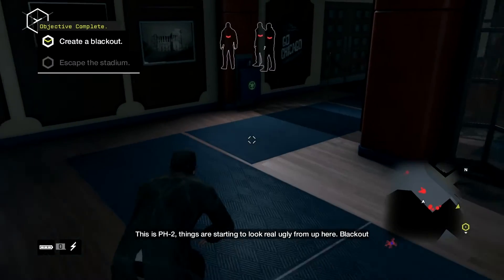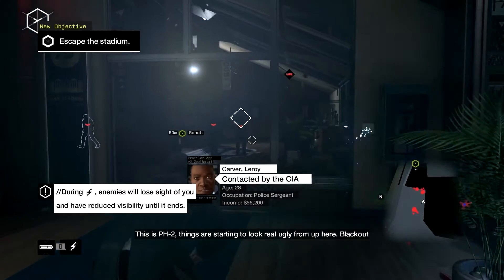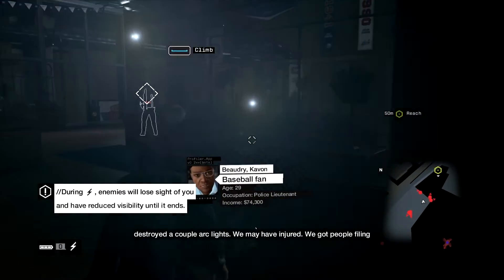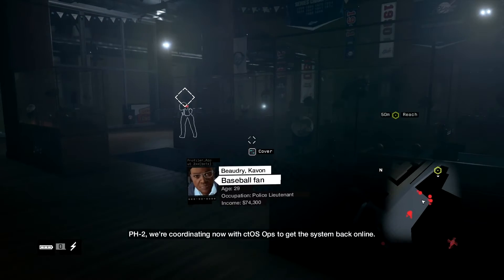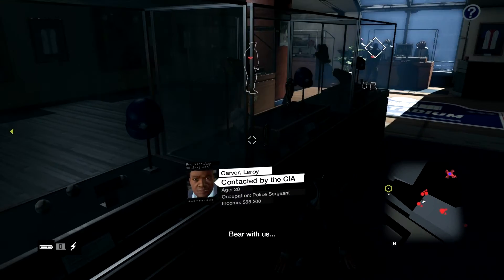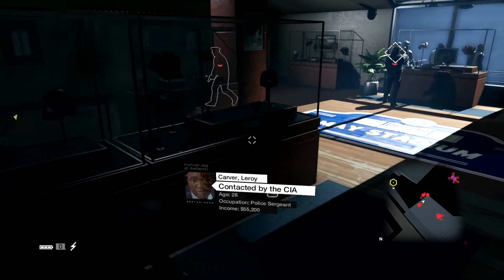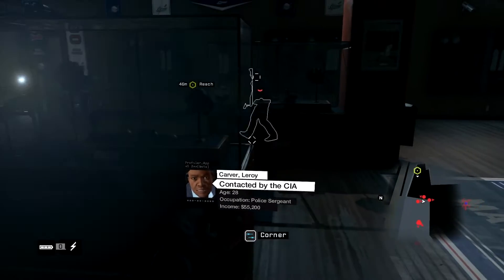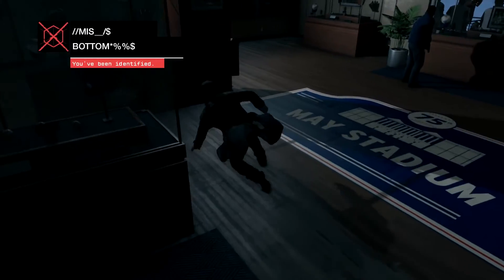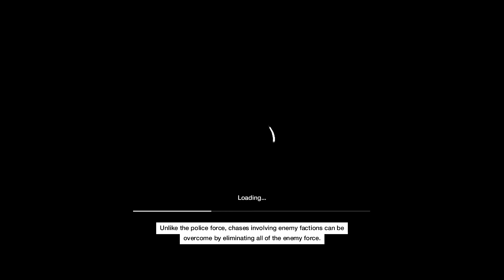Where do I go now? This is PH-2 - things are starting to look real ugly from up here. Blackout destroyed a couple of our planes. We may have injured. We've got people flying onto the field. Let's go over here. You didn't see me, buddy. Let's go. Shit - no, no, no, over here! Fuck! God damn it! I had it and then you've ruined it! God, you suck.